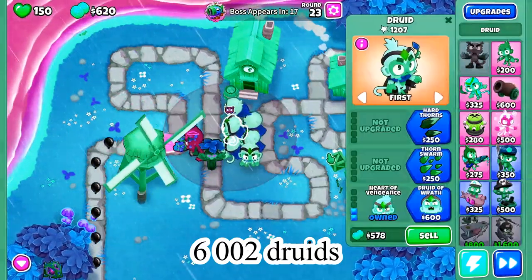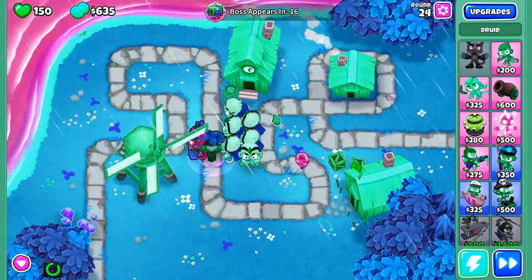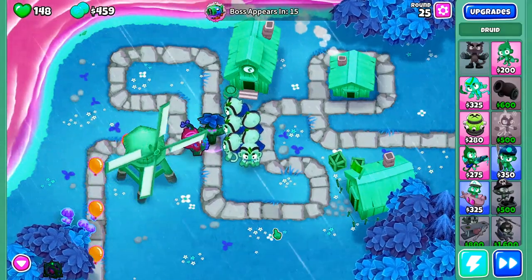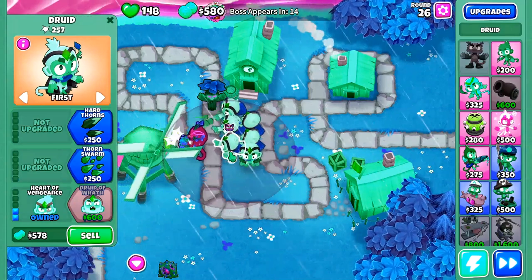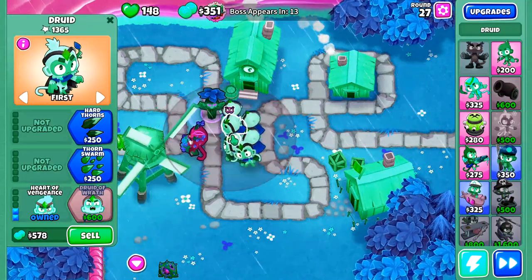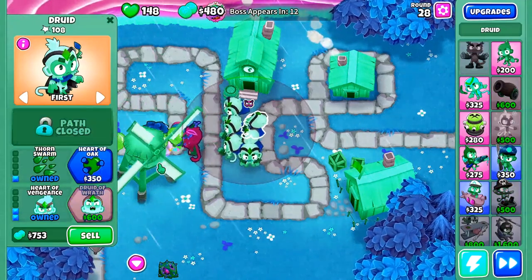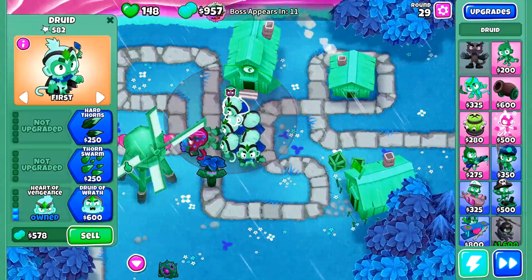I'm just getting all of my druids to Heart of Vengeance right now, which is the first step. Here's the plan: out of three rounds — 33, 36, and 37 — I'm going to choose any two of the three rounds and just leak them, just tank them. That's going to make me lose between 100 and 150 lives, and that is going to give me the Heart of Vengeance I need. So all of these druids, after that happens, are going to attack in total 100% faster than the 000 druids.